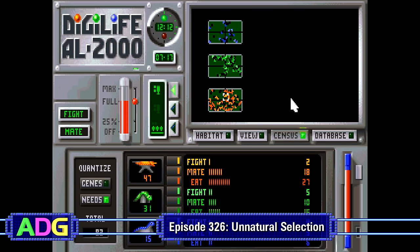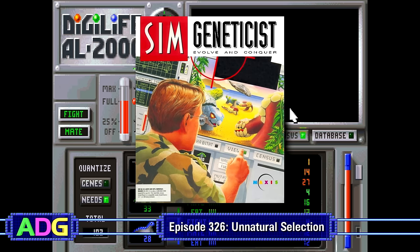Well, funnily enough, they did have a handful of other titles which weren't Sim titles, and today's ancient DOS game is one of them — Unnatural Selection — which is still technically a simulation game anyways, but I'm guessing Sim Geneticist just doesn't have the same ring to it.